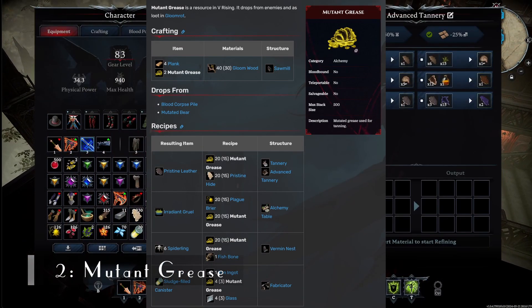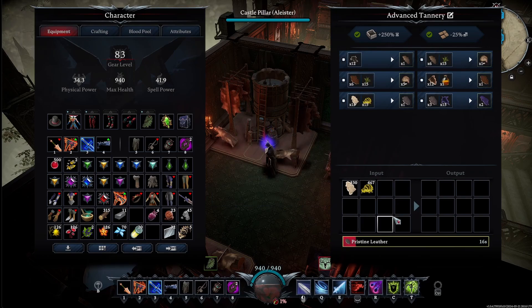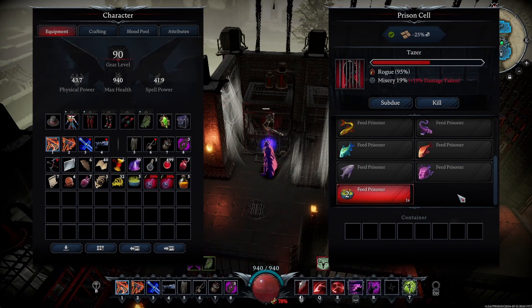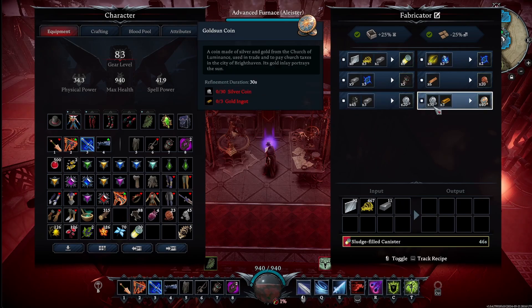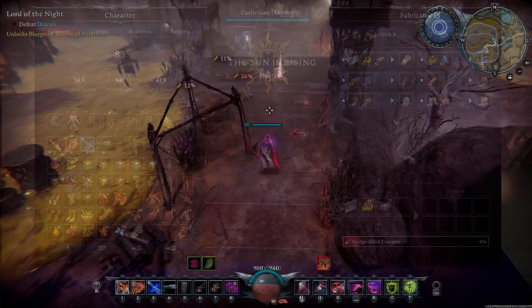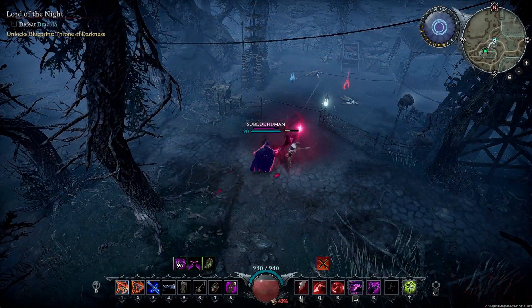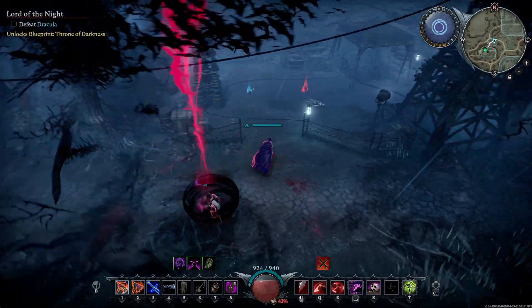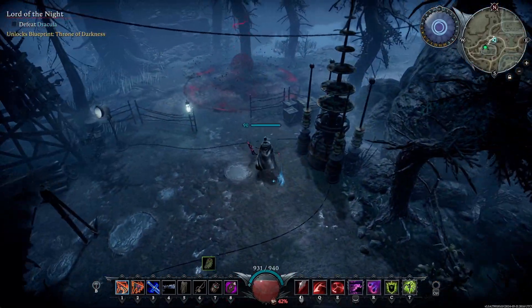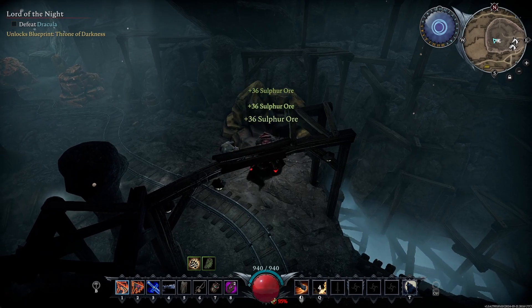Number 2: Mutant Grease. It always seems like I don't have enough mutant grease. It's necessary for converting pristine hides into pristine leather, which is used in endgame armor crafting. It's also used to make irradiated gruel that you feed to prisoners to increase their blood potency or turn them into horrible mutant abominations. Another use is converting it into sludge canisters to make iridium alloy. While mutant grease is fairly easy to come by — dropped by mutants in Gloomrot — you need it in vast quantities, so get your servants to do it! Grab two servants from Gloomrot and put them to work gathering resources in the Sludge Pits. You can also alternate them to other areas of Gloomrot like grabbing sulfur or mechanical scrap.